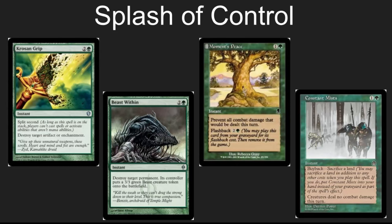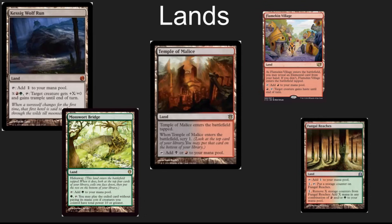I also like to have a splash of control in my deck so that it's not just racing as fast as possible. If I can blank their last four turns with Constant Mist or Moment's Peace and then swing back and win, I'm happy to do so. I also find that having a Krosan Grip or a Beast Within can often deal with pesky permanents that are preventing me from winning the game. Lands give you a lot of options, and I'm really happy with the temples in EDH. Kessig Wolf Run I already mentioned, Mosswort Bridge is a wonderful one in these colors, and Flamekin Village is another way to give your commander haste right on a land.